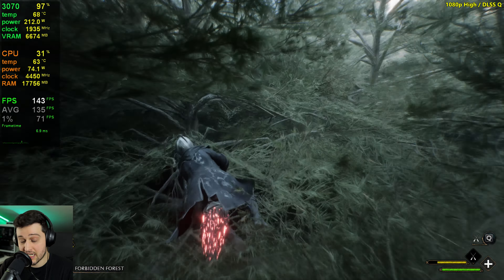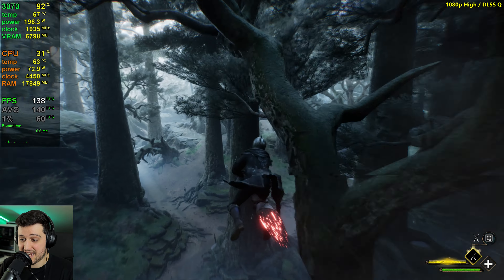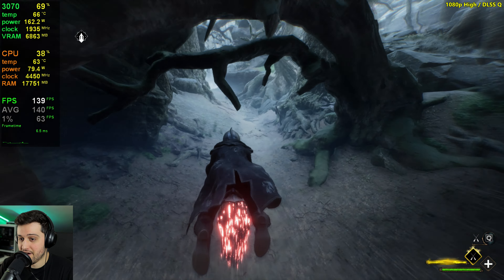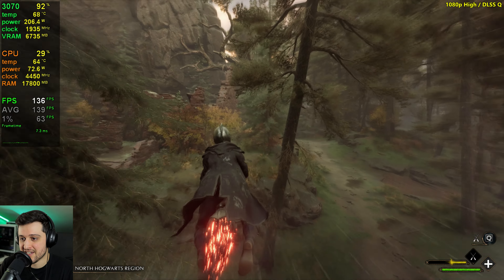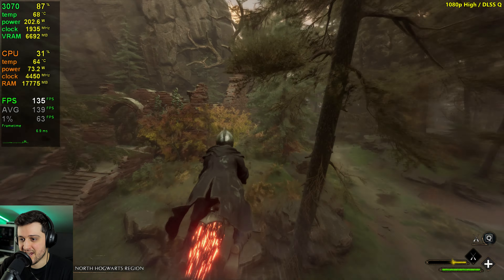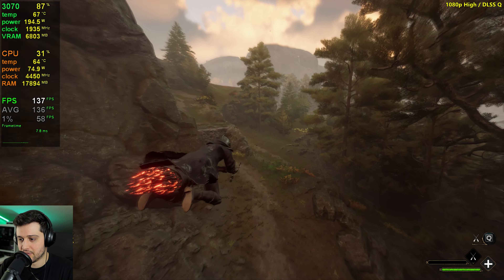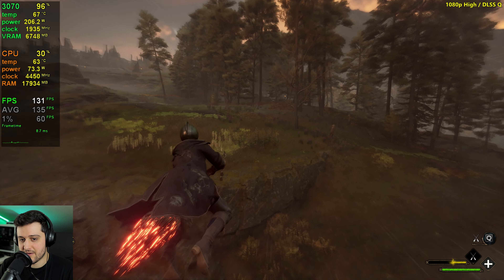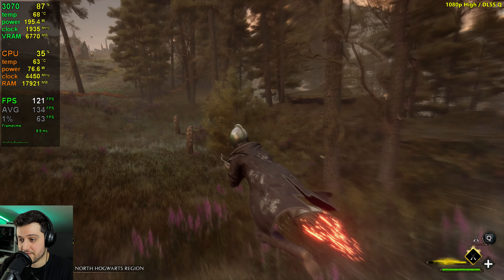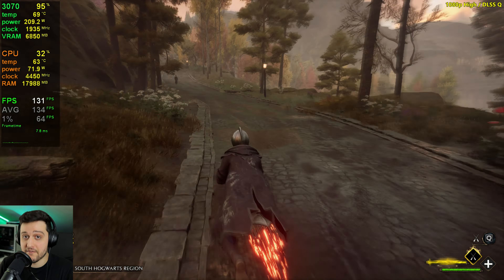Of course, if you come across Hogsmeade and Hogwarts using DLSS, it will drop to the same values we saw previously — 70s and 80s with a ton of stuttering. But I can't deny this feels really good whenever it's not stuttering. Around 140 FPS, you could lock it to 120 and have a pretty reasonable experience and get rid of those annoying little stutters. It's definitely a good option to play with the 3070 at 1080p. The DLSS implementation in this game is just magnificent — it looks great and gives you a ton more FPS.